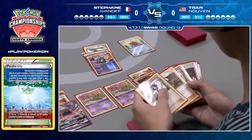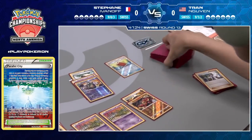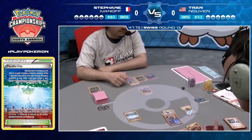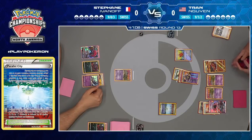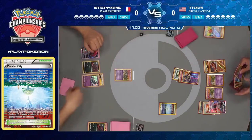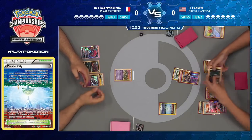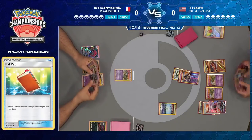Look at the resources Stefan lost immediately just from the Parallel City alone — that's a whole lot of disruption. Not only does Garbotoxin stop your trades, but you're also limited on your bench space from Parallel City. Stefan had to discard a Zorua because of that Parallel City. I was a little worried when Tran decided to go with the Sycamore over the Guzma — it seemed like he had an easy prize knockout on the Zorua. But he plays cards like Palpad, which means he can get that Guzma back into his deck and always have that available later. Slow and steady can win the race.